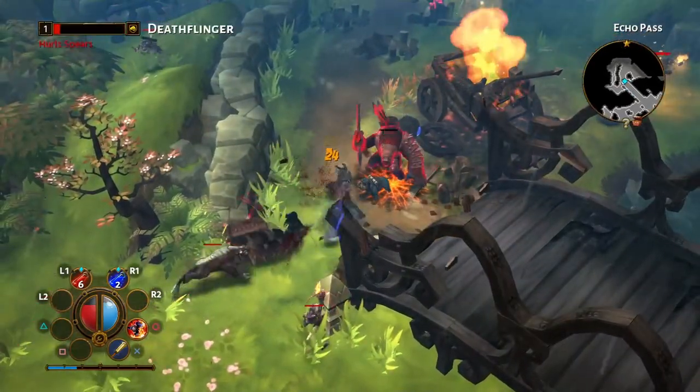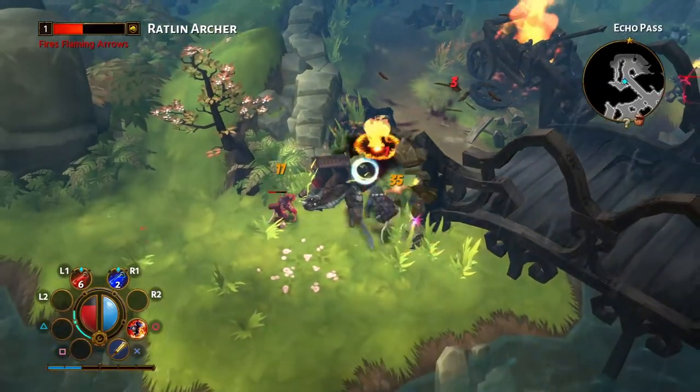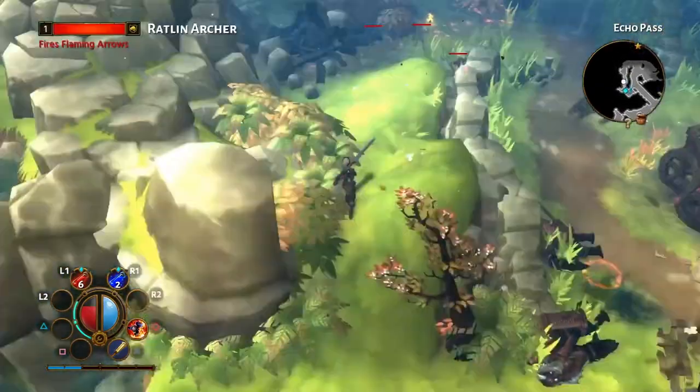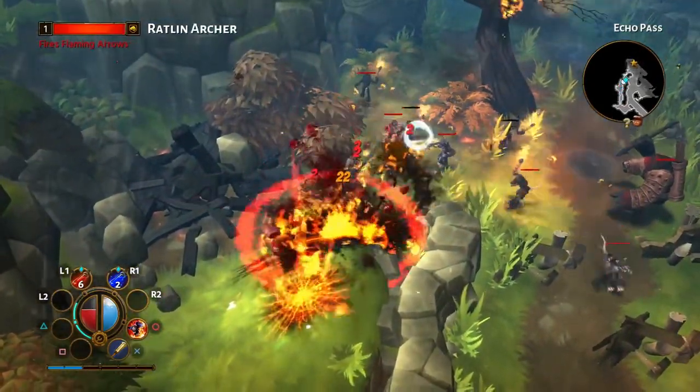Primary attack is X, and the initial secondary attack is circle — or zero, depending on what you want to say. Pretty standard fare, at least in the outset.